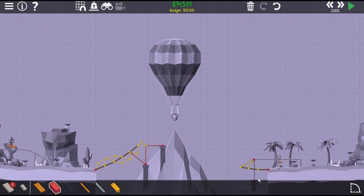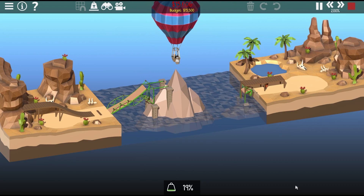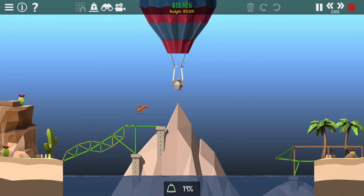But if everything is going to fall apart, at least it looks very good doing so. While the build screen is fairly basic, the simulation is all-style. This game looks gorgeous. It keeps all the charm of the first Polybridge, while adding an extra bit of flair. I'm so glad they kept that look, because it's beautiful. And to me, it's a really important part of my connection to the game.